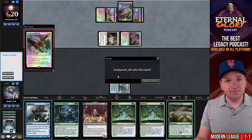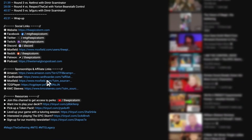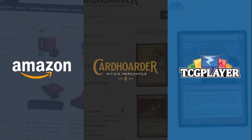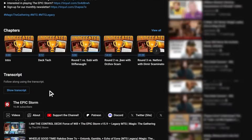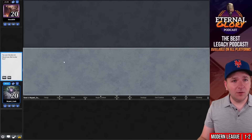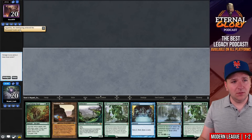You're still watching — make sure to give this video a like, comment, and subscribe. While you're near the description, here's a reminder to use our affiliate links if you're going to make a purchase from Amazon, Card Hoarder, or TCGPlayer. Just above those affiliate links you'll find our social channels — make sure to join those to connect with us.